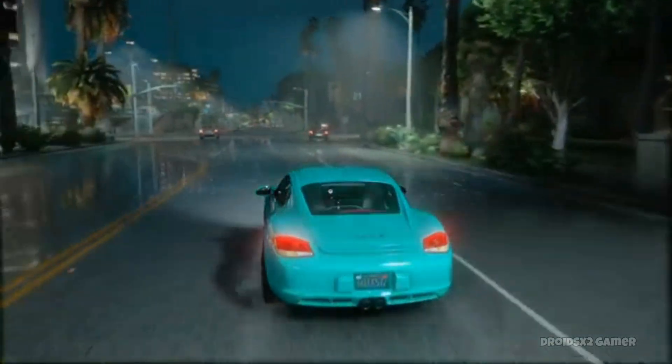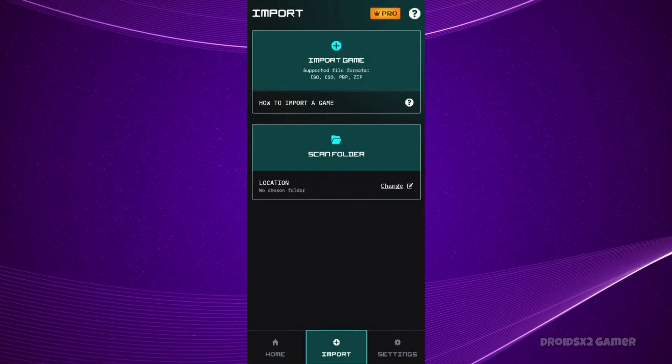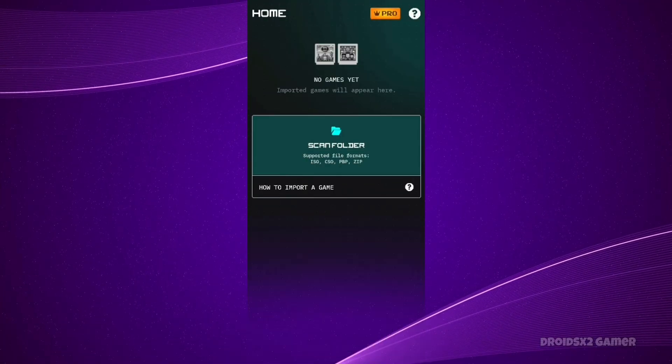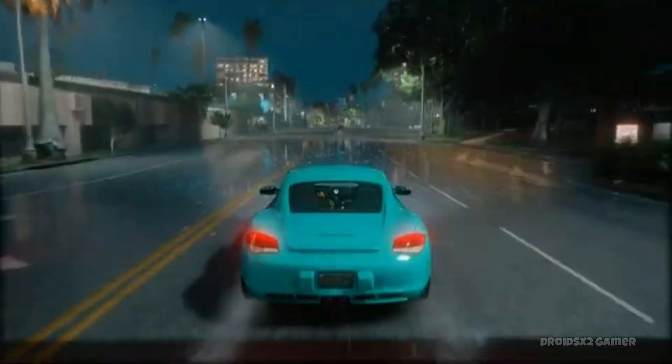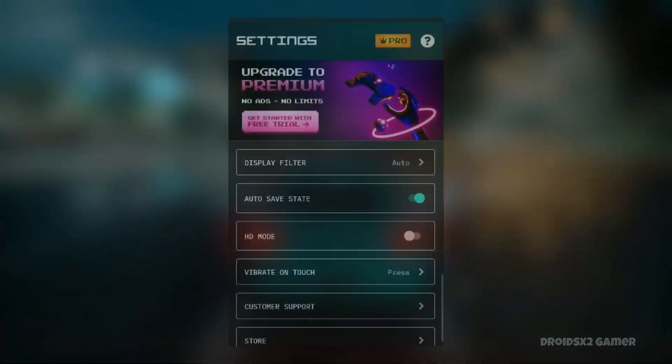The emulator I'll be showcasing today is called Game Emulator Console Gaming, and it is available on the Play Store. As you can see, the interface is clean and user-friendly. But what really sets it apart is its ability to run PSP games at high quality — you just need to turn on this one setting to play in high quality.